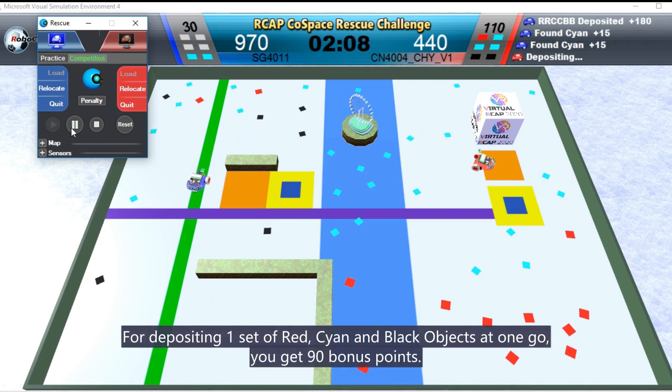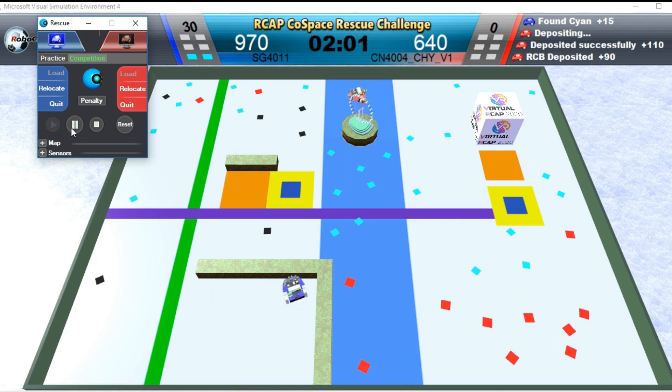For depositing one set of red, cyan, and blue objects at one go, you get 90 points.